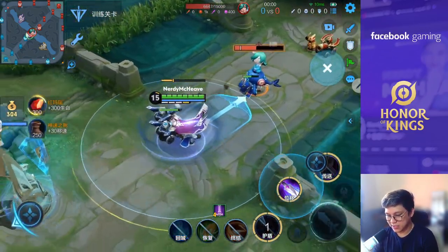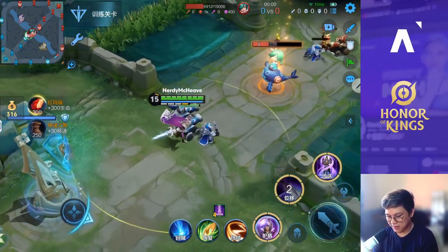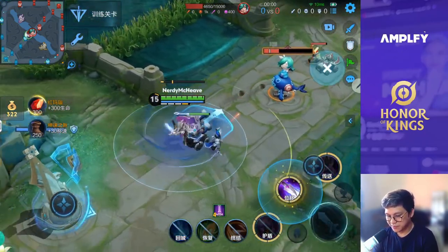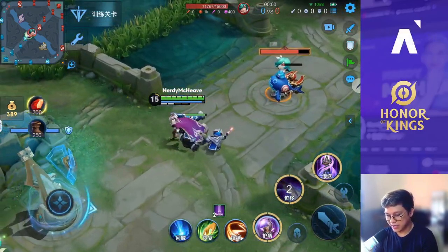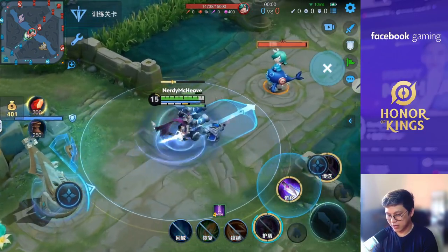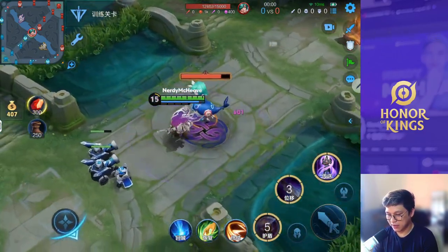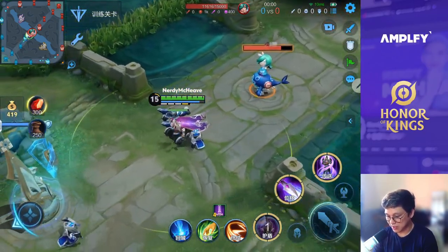Now for his second skill — this is a dash that closes in on the enemy. Very easy to understand. You can also combo his first skill and second skill, as well as his passive, and go in like that — bang, bang, bang — giving you additional instances of damage. There's quite a lot you can dish out here.